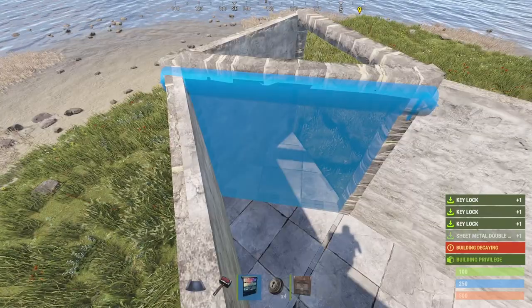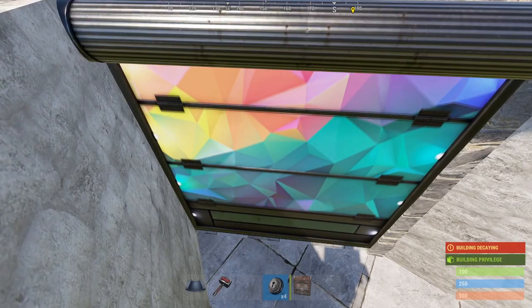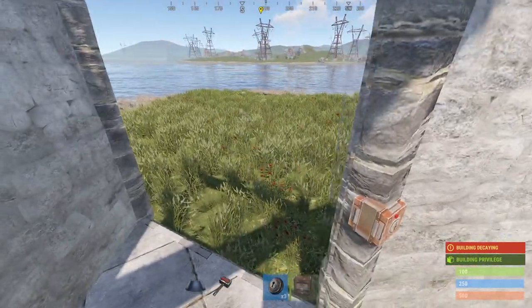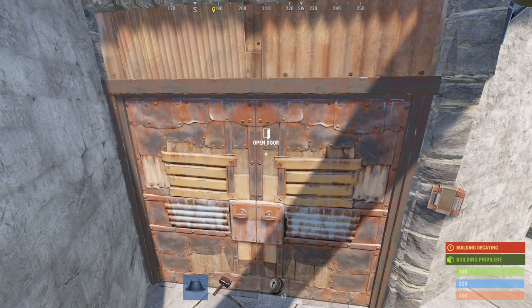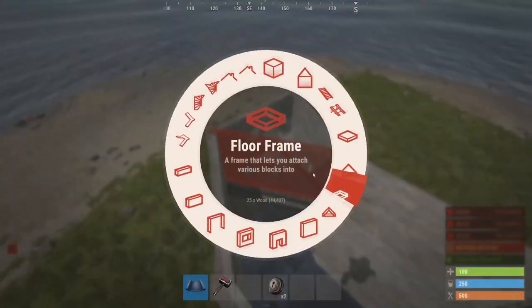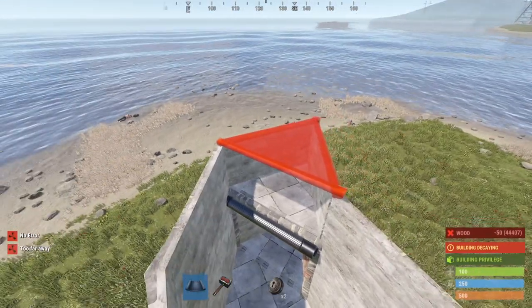Some frames — if you have garage doors you can use them, but I'm not going to use garage doors. I'm going to have no BPs on the server I'm going to play on. Just double doors — sheet metal double doors are fine. We're going to close the top and we're going to have a little drop box area right there.